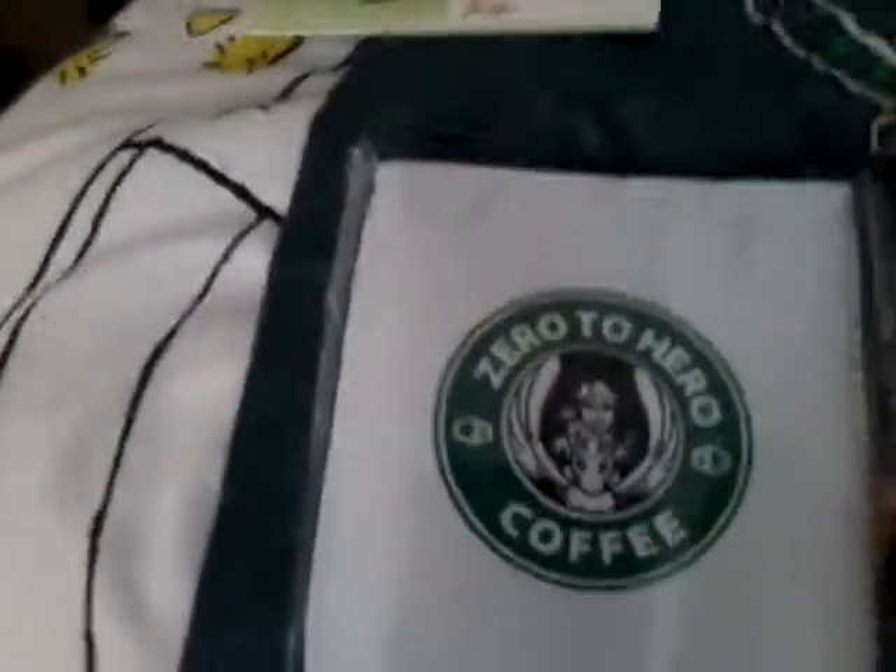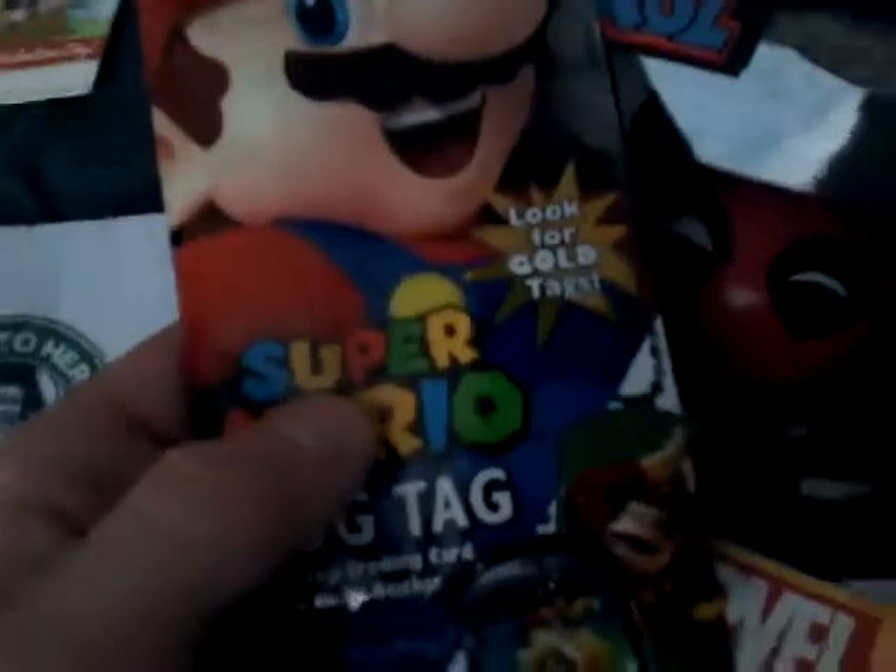And then we have the cup, which is Zero to Hero Coffee. It's supposed to look like Starbucks. Look for gold tags — Super Mario dog tags — and here's the ones you can get on the back.